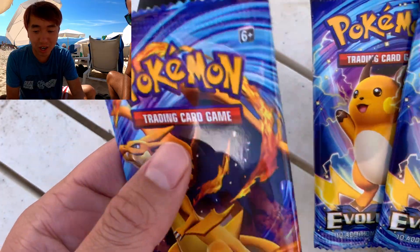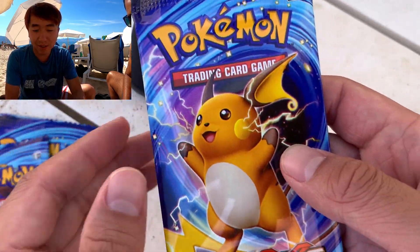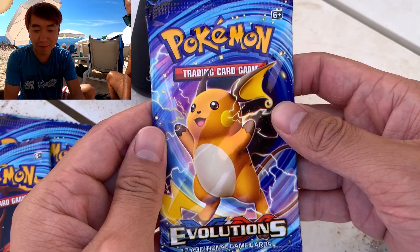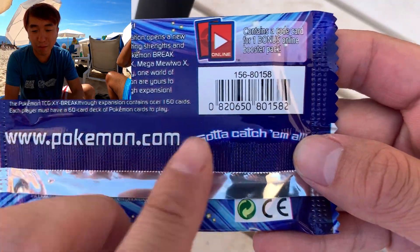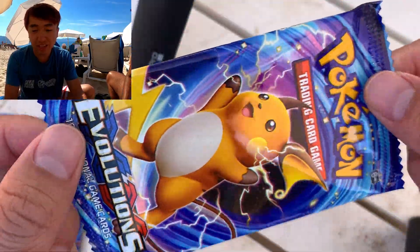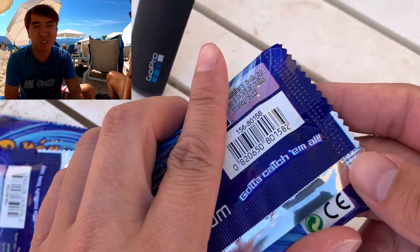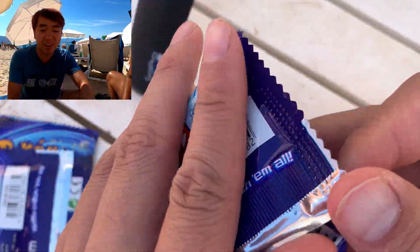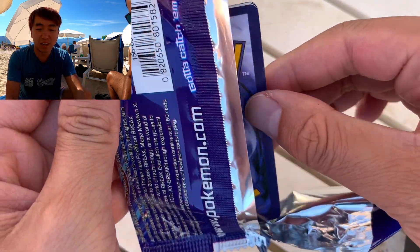We got the Charizard and Raichu Evolutions packs. We're gonna open this one first. You can tell the barcodes — everything is so sketchy. These are definitely repacked, resealed, or just fake cards. All the barcodes are the same, so we're gonna open it up.